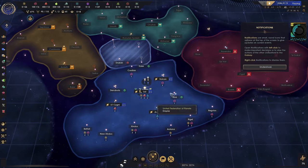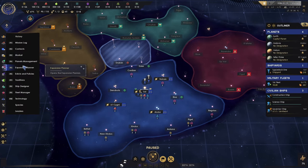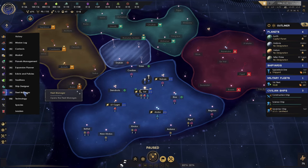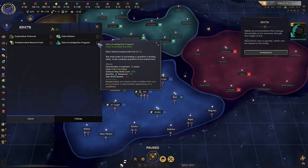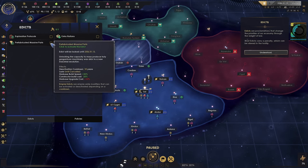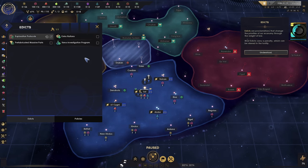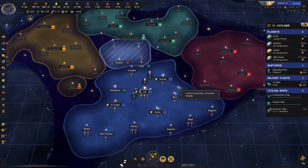We're basically going to stack science and try to expand as fast as possible. Our goal is to choke off the Klingons. We're going to change the priorities of our economy through the weight of law — most edicts carry a penalty, which can be found in the tooltip. We'll go with the anomaly discovery one — edict issued across the Federation. When we get a second one, we'll come back and do another, maybe one for survey speed.